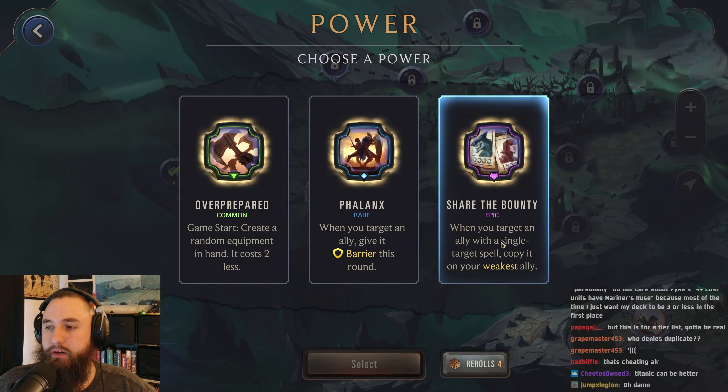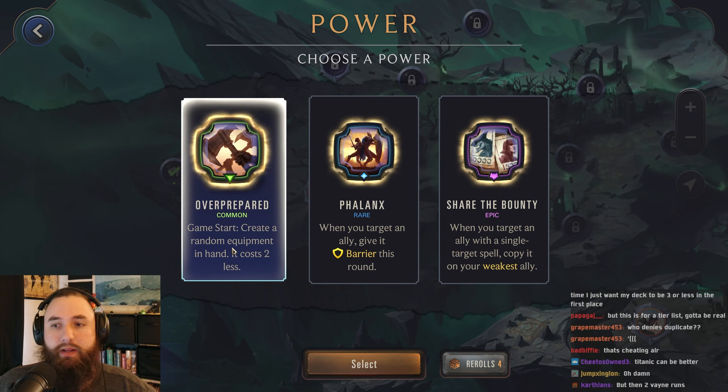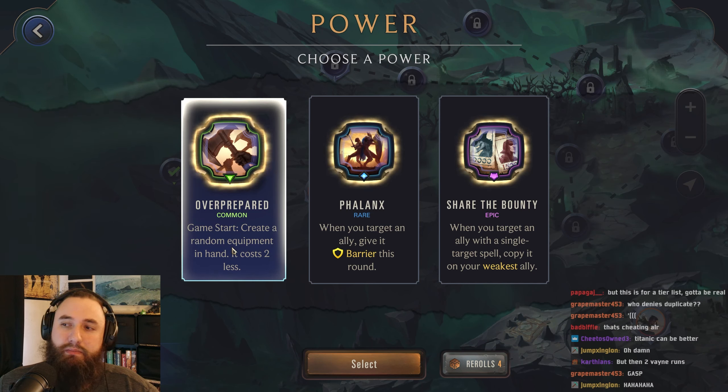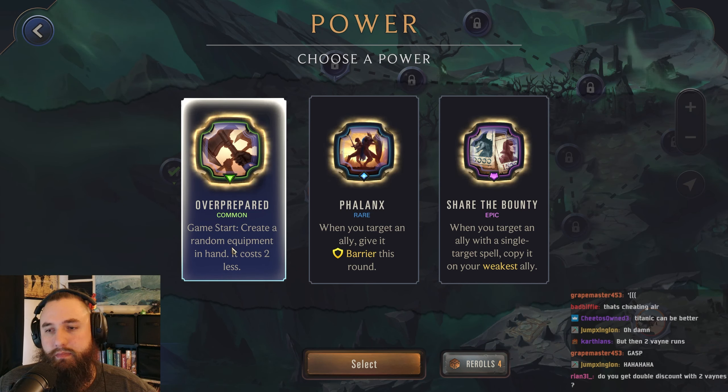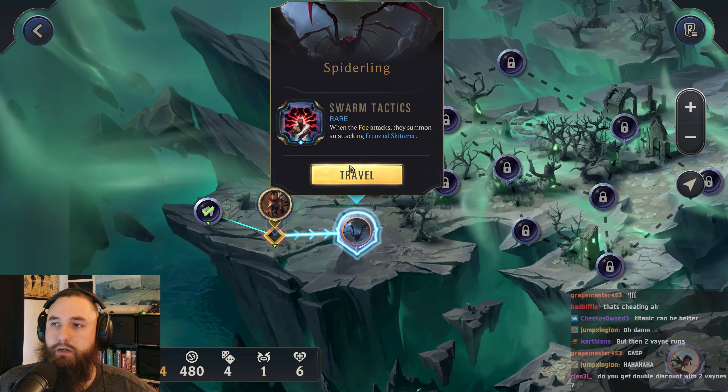When you target an ally with a single target spell, copy it on your weakest. Phalanx — Phalanx actually could be pretty solid, we wouldn't need it as much. Overprepared can be good. Yeah, this can be good when we don't have the attack turn, which we're always going to have here, so it kind of doesn't matter as much. Still though, I'm fine with having another equipment. All right, let's go for spiderling.